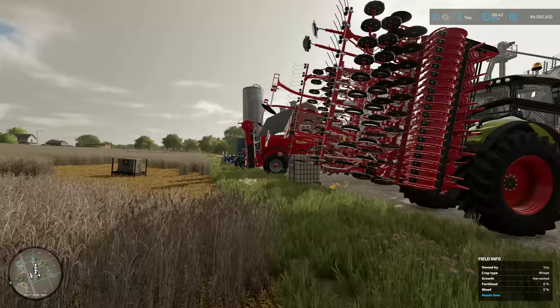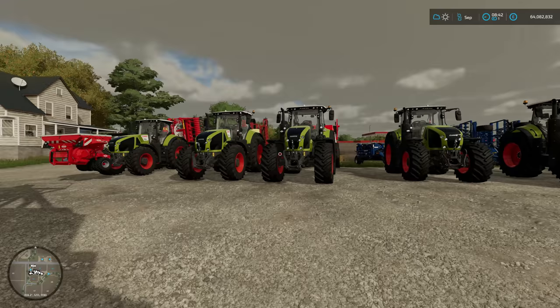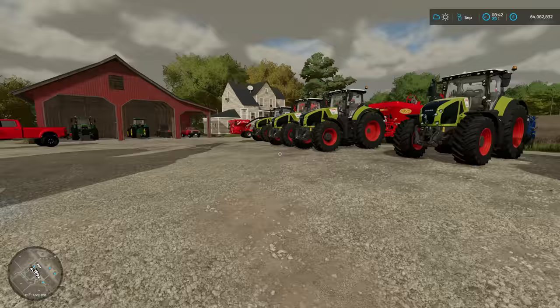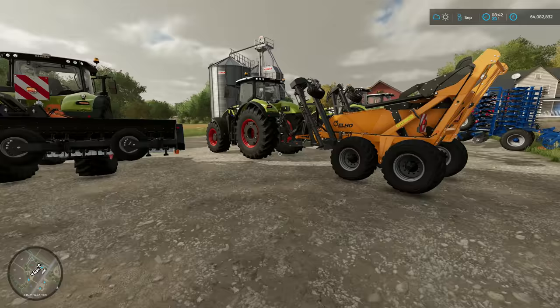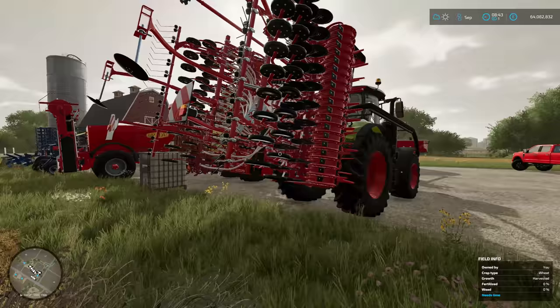This is all the equipment I've got ready to go. We've got a mulcher, a stone collector, a plough, a cultivator, a roller, and then we've also got lime, fertilizer, and finally a seeder.